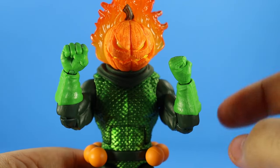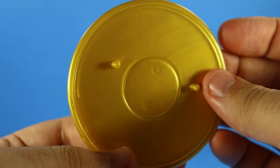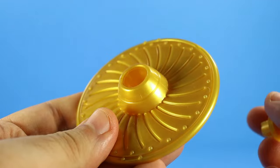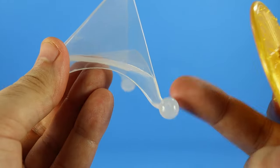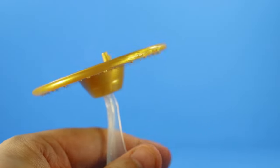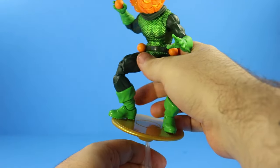He also has fists for alternate hands, and again you can see the seam work on the hands right there — that looks lovely. Lastly, he has his pumpkin glider, which looks like a tabletop spinner. It has pegs right here that plug into his feet, and it's a really nice gold. The tip part right here is removable — just take your fingernail and pop that out — and it has a hole that you can plug into one of those clear three-point ball stands. Now you can have him gliding on the glider, looking like he's in flight.